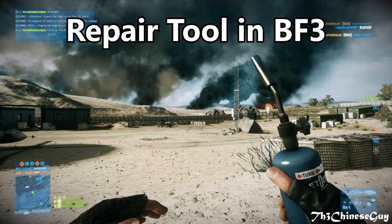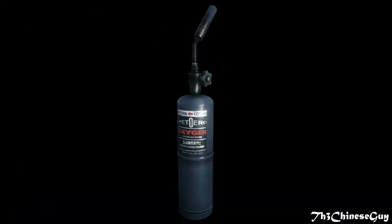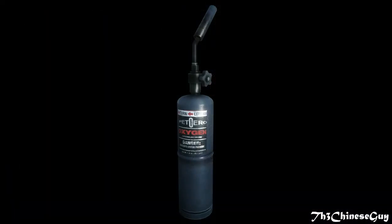This was a feature most people didn't know about, including me. It can also damage enemy vehicles and can kill enemy infantry since it is a blowtorch and you can technically burn them. Lastly, the passengers in certain vehicles — usually helicopters — can repair their own vehicles in motion. I hope the repair tool won't change much since it felt perfect in Battlefield 3, so let's hope they keep it that way.